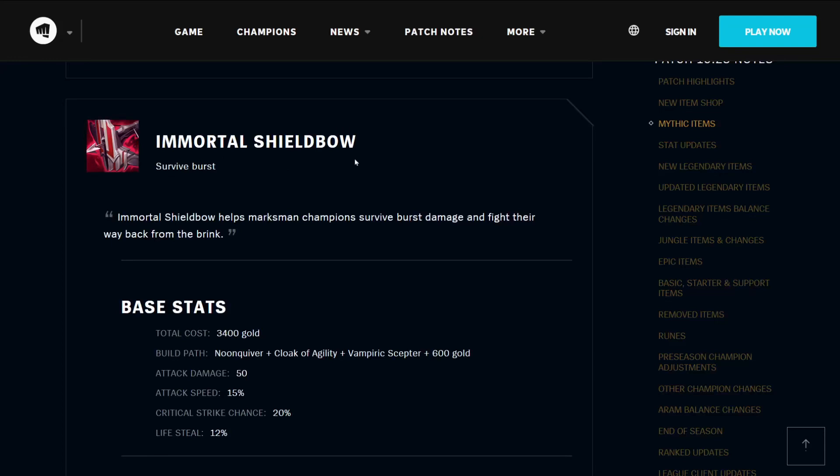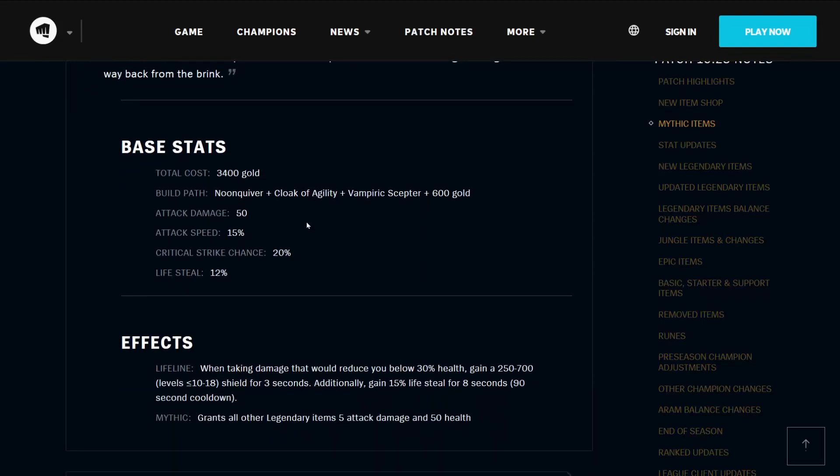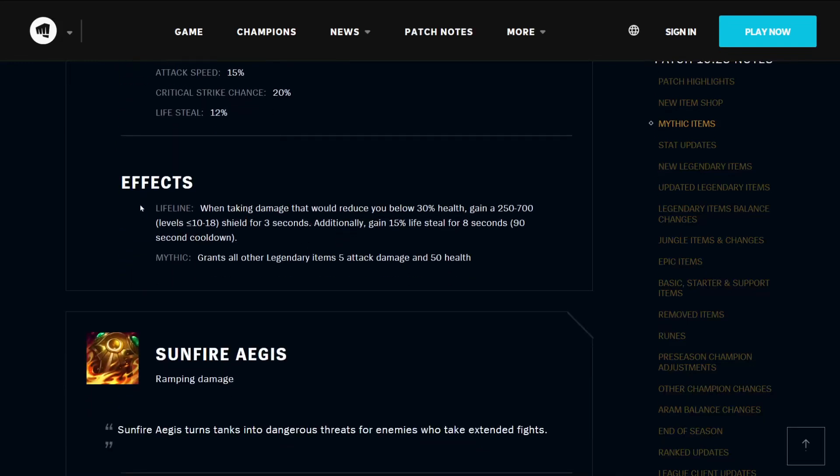The Immortal Shield Bow allows you to survive burst — it helps Marksman champions survive burst damage and fight their way back from the brink. It costs 3400 gold, builds from the Noon Quiver, Cloak of Agility, Vampiric Scepter, and 600 gold. It has 50 attack damage, 15% attack speed, 20% critical strike chance, and 12% lifesteal. Its effect Lifeline means that when taking damage that will reduce you below 30% health, you gain a 250 to 700 health shield depending on your level for 3 seconds, plus 15% lifesteal for 8 seconds, on a 90-second cooldown. It grants all other Legendary Items 5 attack damage and 50 bonus health.